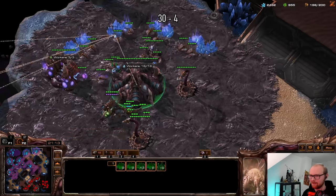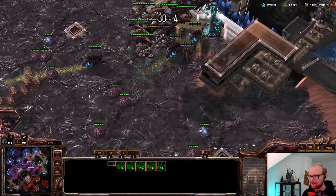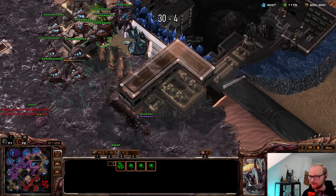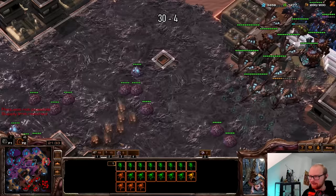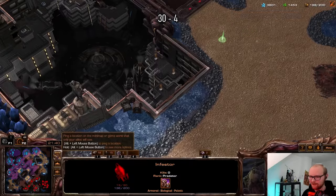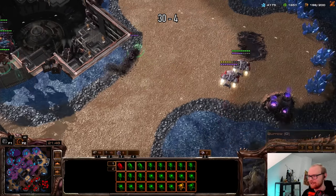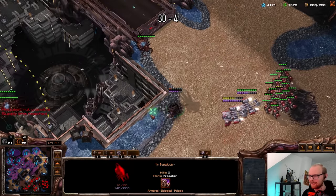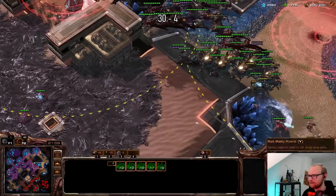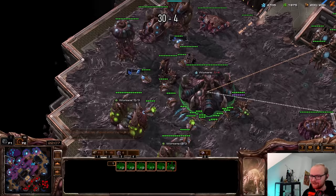I need to get rid of the roach ravager count more than anything. Realistically I should be making banelings here, but I feel like I really don't want to complicate this game too much for me. I'm going to do some burrowed infestors — some sneaky tactics. Get those all the way around. I really need to lose a few more roaches. Oh no — one of them just ran in there, that was unintentional. I tried to send one out but one of them just ran in. I actually need an army to kill the tanks, just lings don't do anything. Just too late.